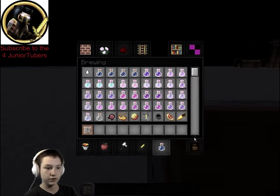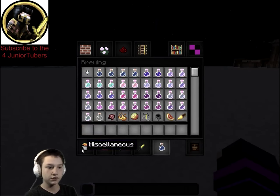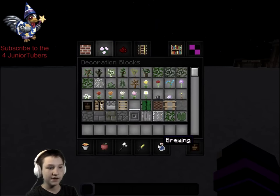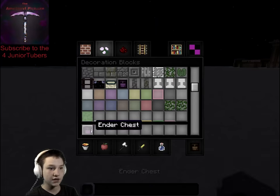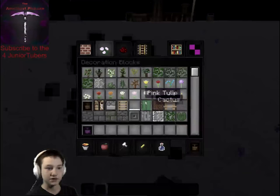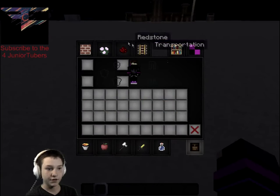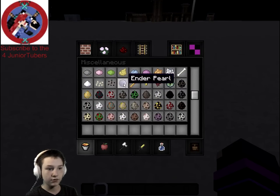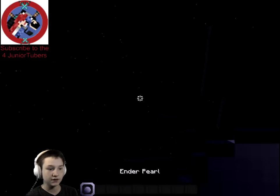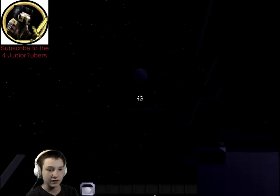We're going to spawn in a couple of mobs and see if they've changed any. Look at that ender chest — amethyst chest, that's what it is. Here we are — we got an ender pearl. It basically looks like an amethyst snowball.